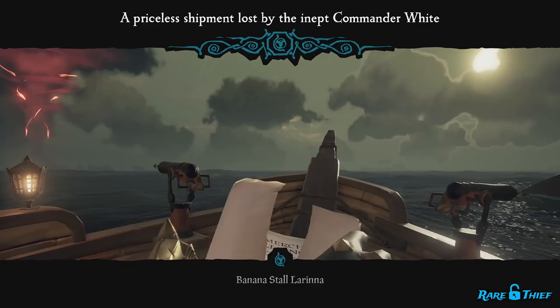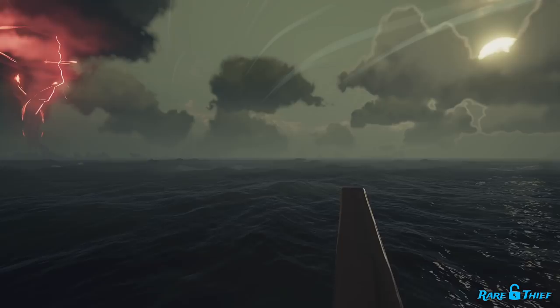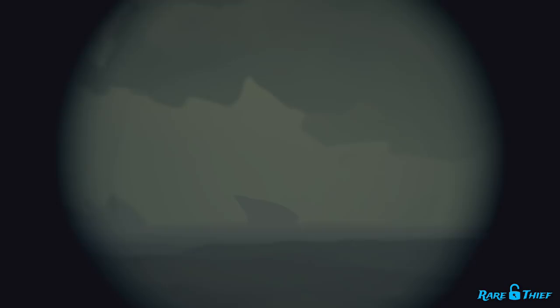Upon voting on and starting the voyage, you will receive one quest. This quest will be a trade route map for the missing delivery. You will first want to look at the two most important pieces of information on the trade route map: the origin island and the destination island. You can find them both labeled on the bottom of the trade route map. Once you know where the origin island is, sail on over to it to begin your investigation.